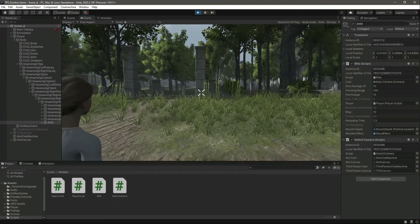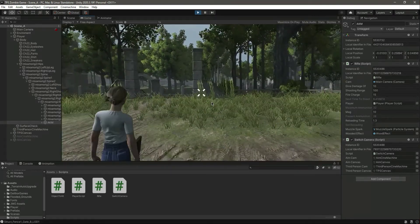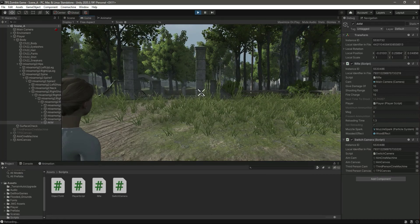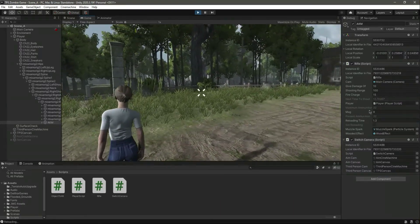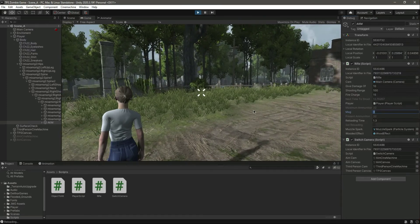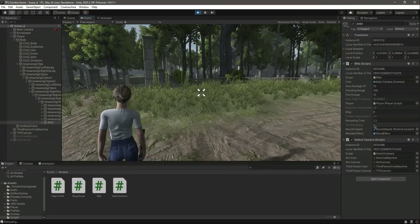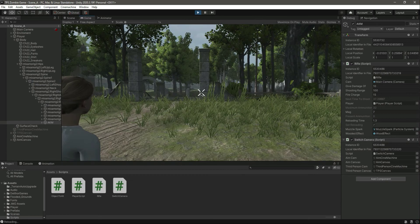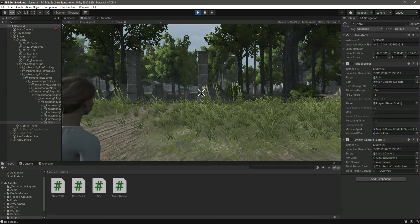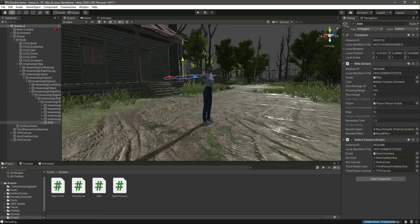Now if we play the game, when we fire, present ammunition is decreasing. After emptying the magazine, set reloading becomes true and the magazine count drops to nine. After shooting through more magazines the count continues to decrease — six, eight, and so on. Our reloading system is now working. See you guys in the next video.